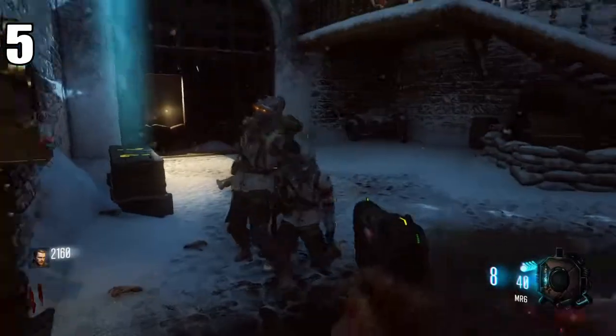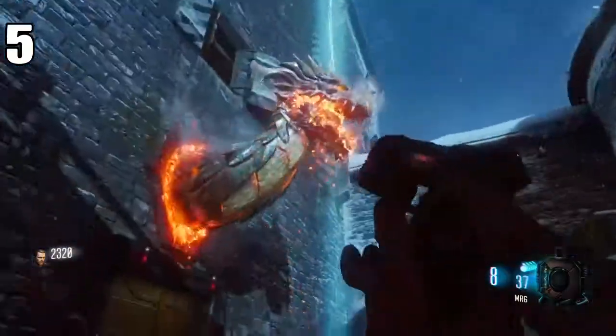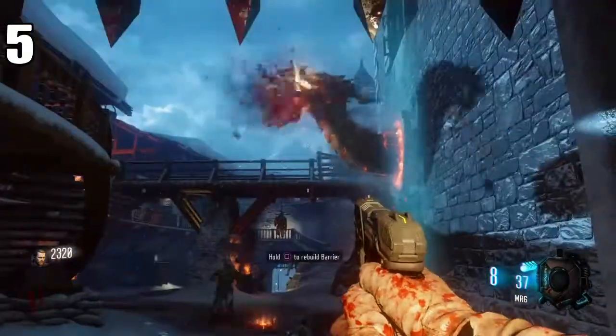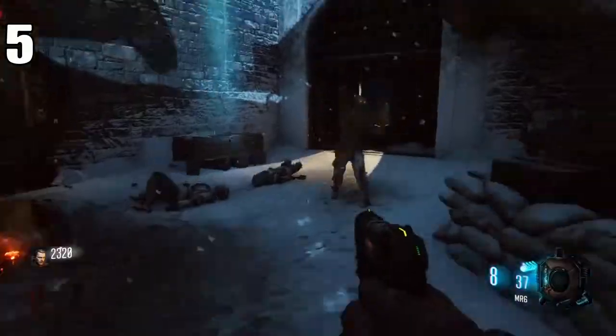The fifth good thing to do on Der Eisendrache is knife carefully when there's a horde in front of you. You don't want to get stuck in a knife animation because you'll just get slapped and meet death. The way you do that is when you're about to knife, just move back.